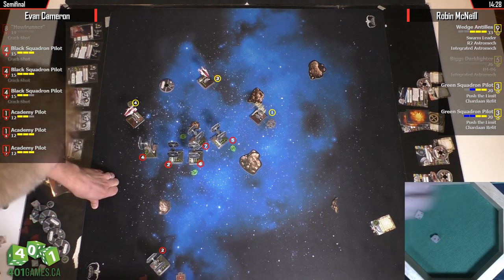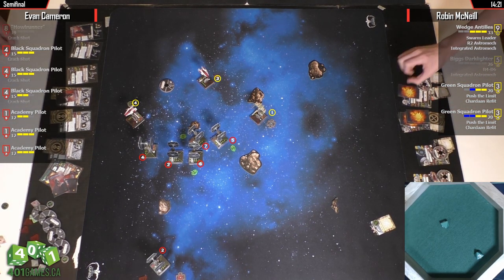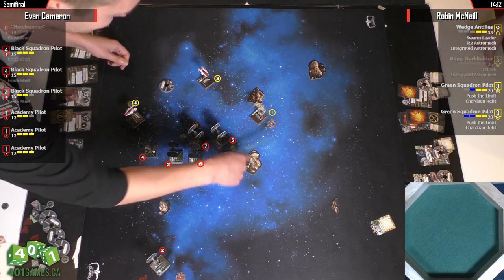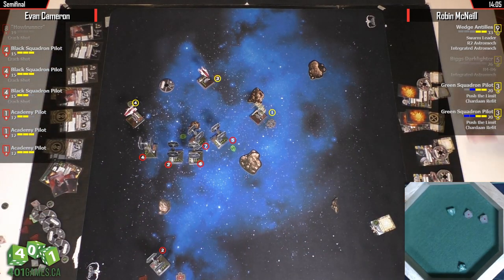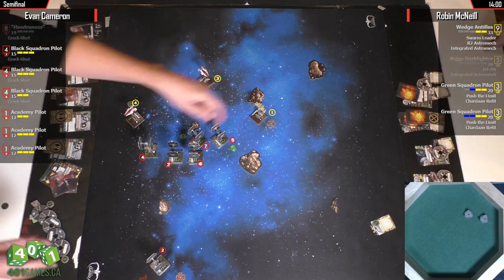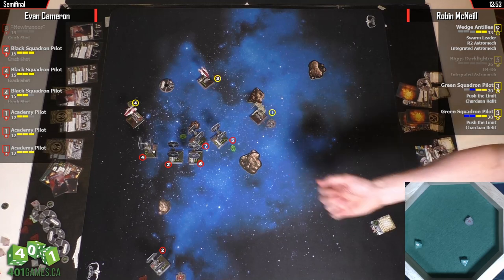This is bad news for Wedge. Yes, Wedge did do a two forward — he did clear the stress. But two forward is green on an X-Wing anyway, so it didn't matter. It's R2-Astromech, not R2-D2, so there is no regen — it's just a standard R2. And now Wedge's dice are starting to fail. He uses Integrated Astromech to discard that crit. Must have been a direct hit.